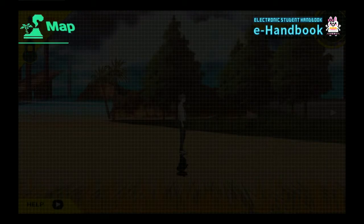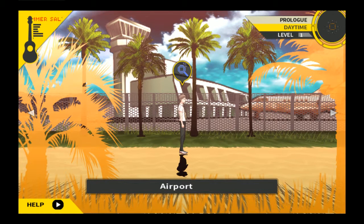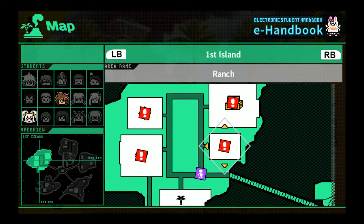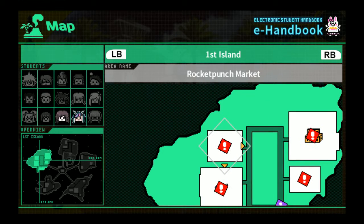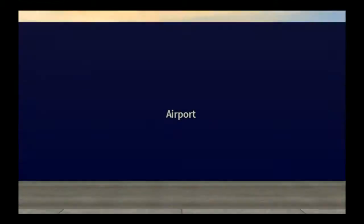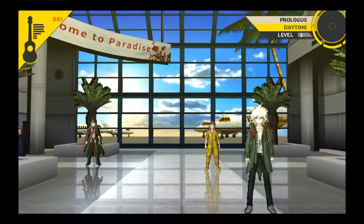This is strange. I'll admit this is definitely different. Airport - I'm going to the airport I guess. The navigation system is definitely odd. Welcome to paradise - this is an airport, right? So those things over there must be planes. Yeah, you're a bona fide genius.